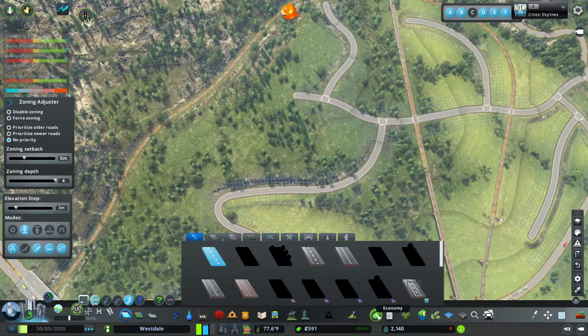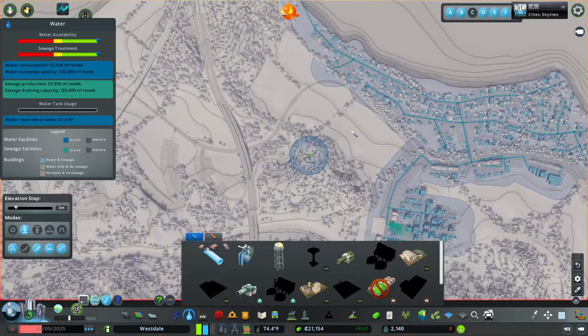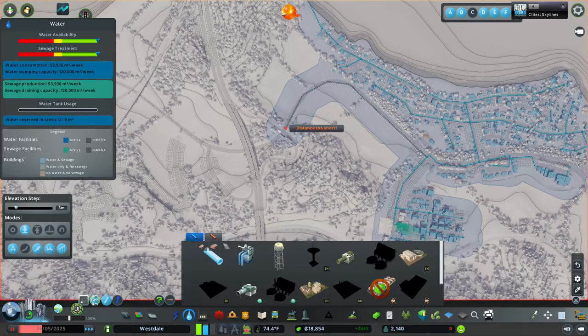We ran out of money. We are making money, just not a great amount. I'm thinking about taking out a loan. We have no major issues in this area to address, so I feel alright taking it. Let's get water and utilities over here so we can start zoning and make money.